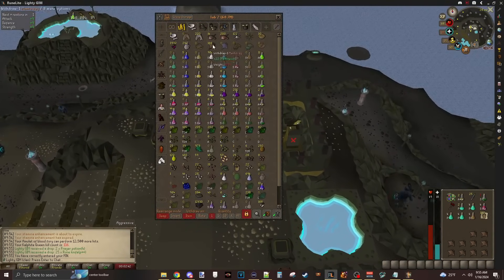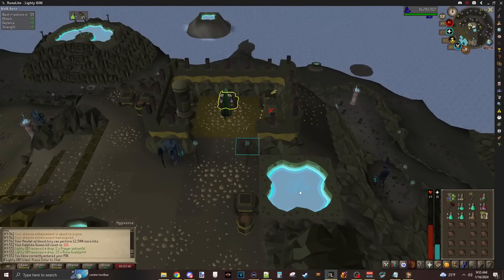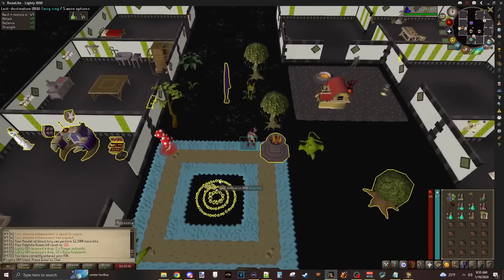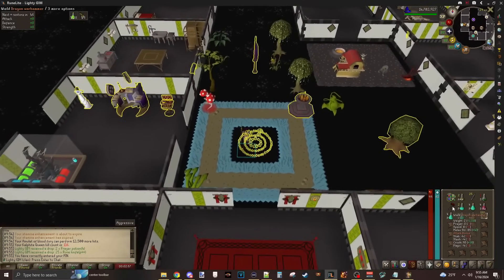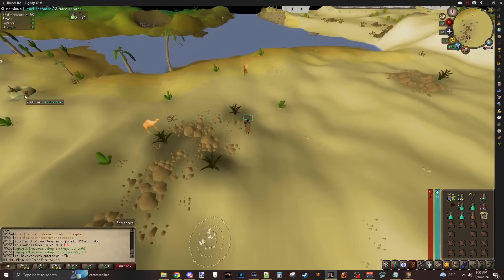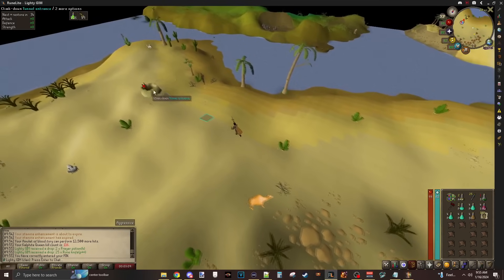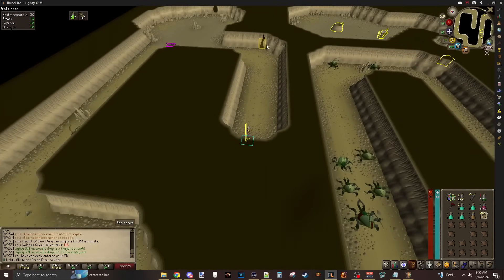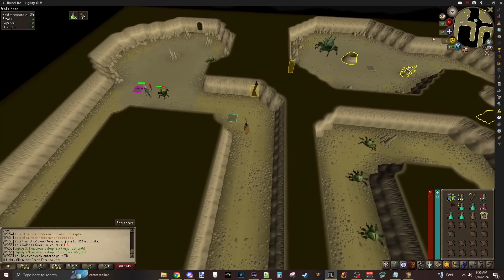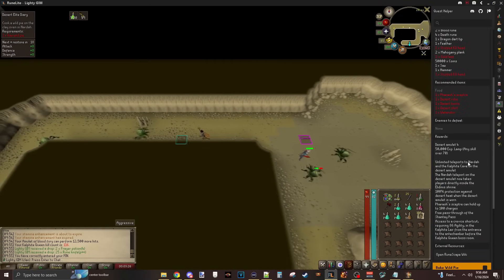I don't mind doing Calphite Queen. The complaint that is merited, I think, is twofold. One - no matter what your defenses are, no matter your gear, she's just gonna fucking mollywhop you. She hits through everything. Seemingly - you pray mage, she hits range. You pray range, she hits mage. It doesn't really matter. And if you don't have the Desert Elites - which ironically requires the Calphite Queen head to do - so even if I had the stats, you'd still need the head to get the head. That gets you the shortcuts right there, otherwise you'd have to go all the way around. This should just be a hard diary - I don't know why it isn't.